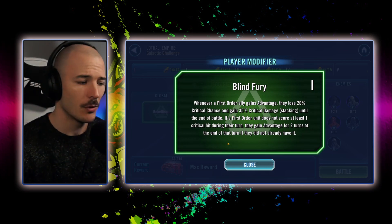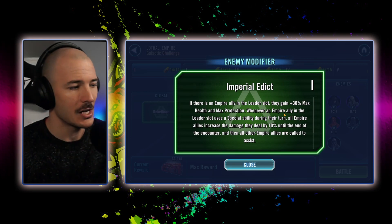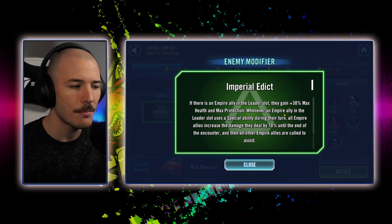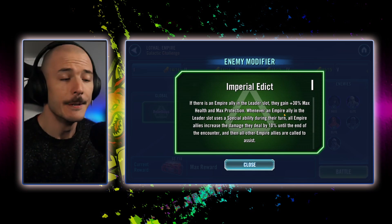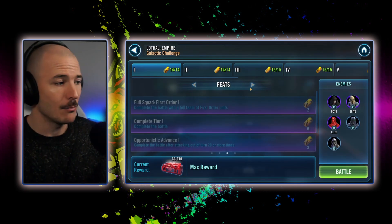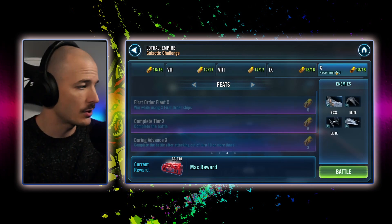Blind Fury is our First Order modifier — we don't care. Imperial Edict is our opponent's modifier. If there is an Empire ally in the leader slot, you gain 30% max health and max protection whenever an Empire ally in the leader slot uses a special ability. Alright, let's check out the feats. Tier 10 feats, guys — that usually helps.